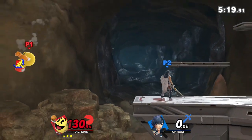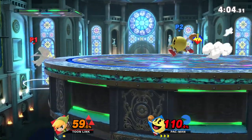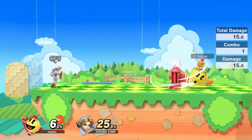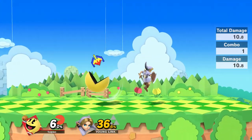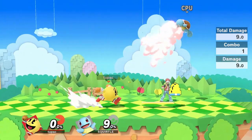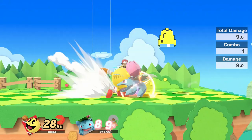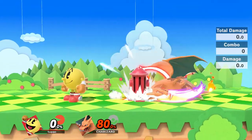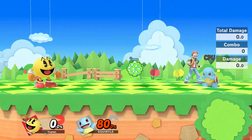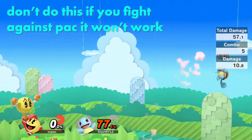It can also be worthwhile to go offstage to charge fruit, since Pac-Man's recovery is really hard to mess with and it's scary for a lot of characters to commit to edgeguarding you. Once you have fruit charged, hydrant and trampoline as well as standard zoning tools like orange or Bell are really good at forcing your opponent into less than favorable situations. If they jump over your setups, anti-air them with Bell or wait for them to land and use Galaxian to get a combo going. Are they challenging your anti-airs? Get fruit into your hand and punish out of shield. Are they using laggy attacks to one-shot hydrant? Hit them with whatever you want while they're in lag. Are they shielding all your projectiles? Throw a slow projectile and punish their shield with a grab combo.